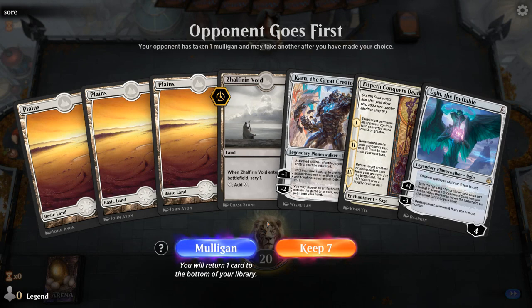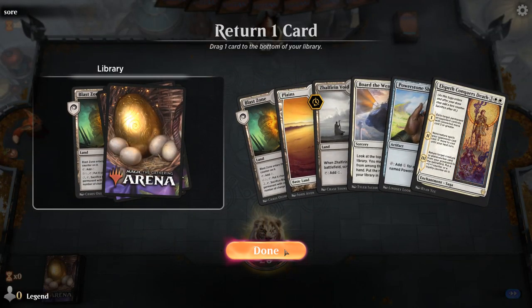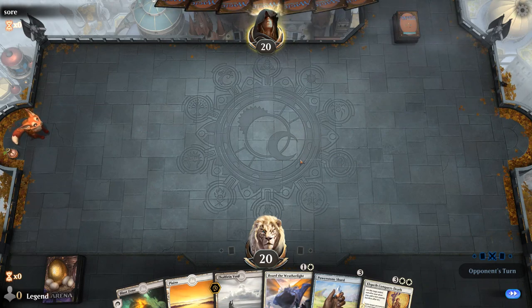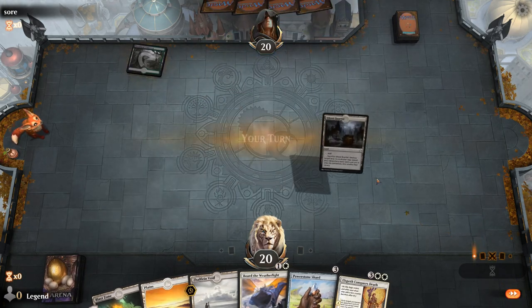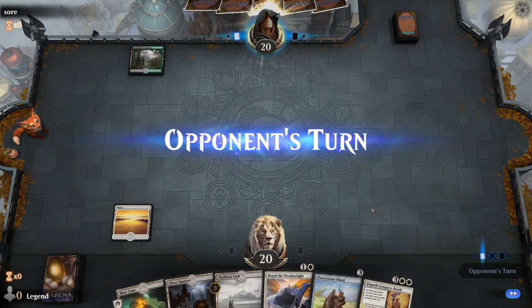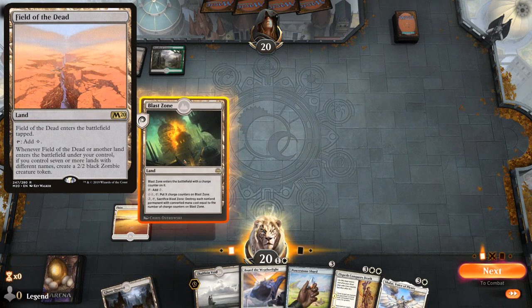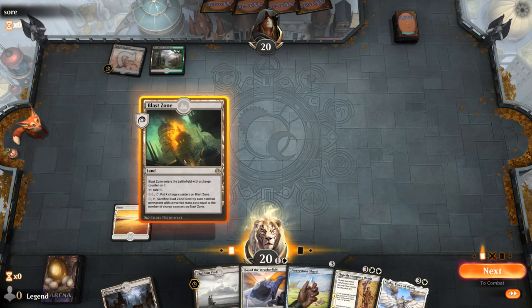We're on the draw. This hand is missing any form of ramp and we don't have a Shatter the Sky to potentially catch us back up — in standard you might be able to keep this hand but in historic I think it's just a bit too slow. This is better — get rid of a Blast Zone, and then I've got some selection with Border Weatherlight on two, Shard on three, and Conqueror's Death on four.